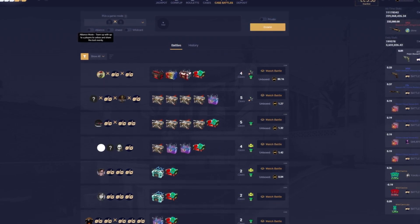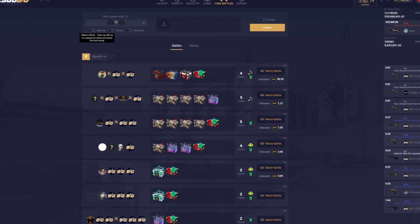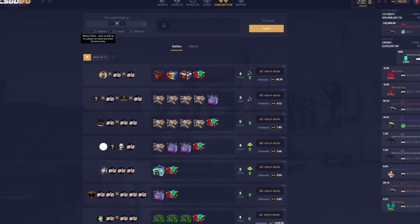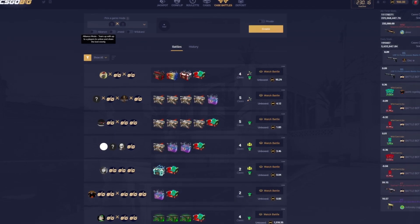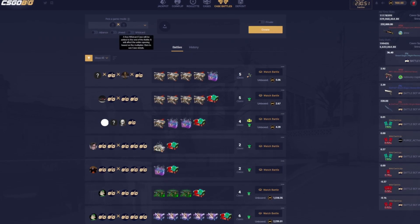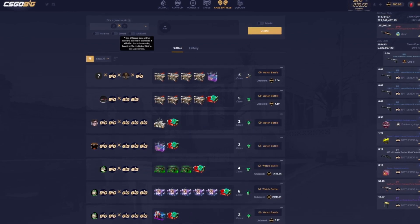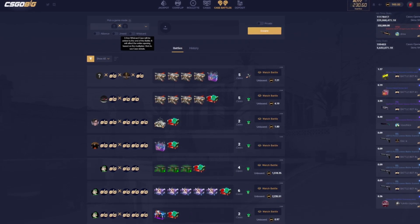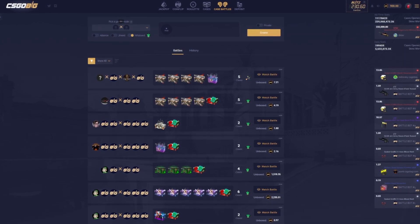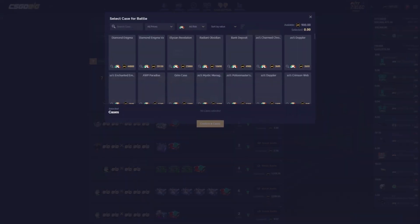Alliance mode lets you team up with up to four players on a box and share loot evenly. So basically imagine I open up with three other bots and I pull an insane Dragon Lore and they pull nothing — I still have to share it with all of them. And a Wild Card — a free Wild Card case will be added at the end of the battle and it may affect the entire opening based on a multiplier. Check the case details.